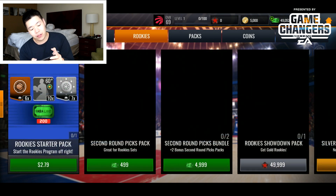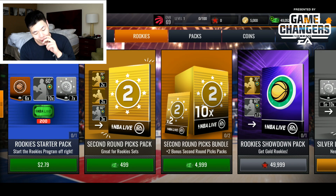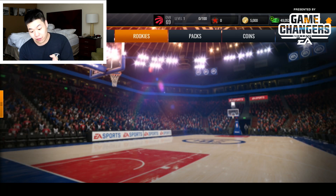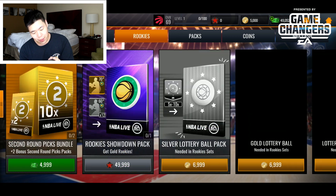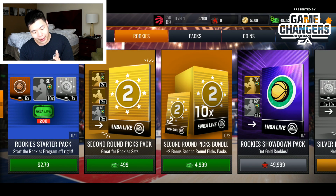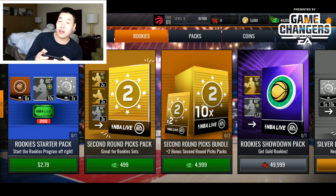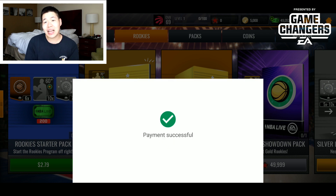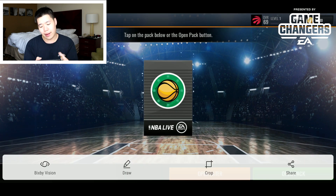We now almost have 50,000 cash. I'm debating picking up the Rookie Starter Pack — it gives you 200 cash and 10 silver players. I might as well spend an extra three dollars. Payment successful! Taking a quick screenshot of this Rookie Starter Pack — this will probably drop a day late so I'll likely be home by then.